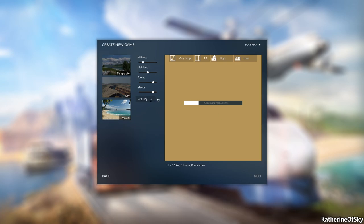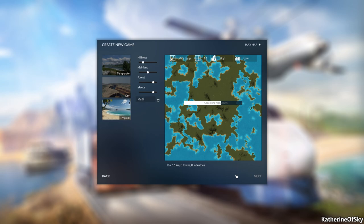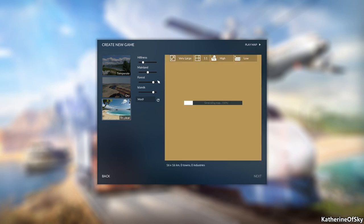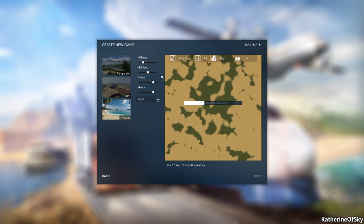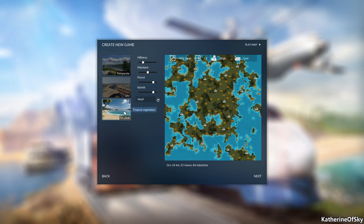So what we're gonna do is choose a new map — I've already prepared the map, which involved looking for industries I felt were good to start with, as well as naming the towns and industries. We have two hilliness, mainland at three, forests close to the end, and islands the same. We're playing on the tropical islands, which I understand wasn't a thing in Transport Fever 1. We're going with a very large landmass — you have a choice of small, medium, large, or very large.